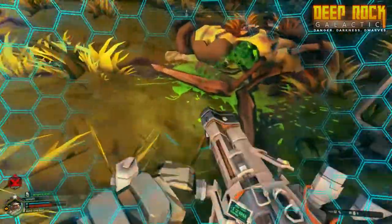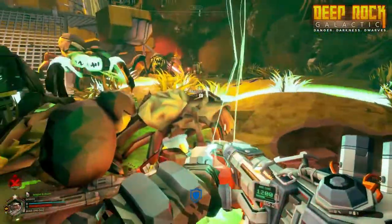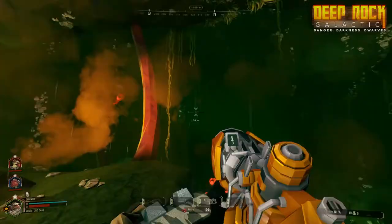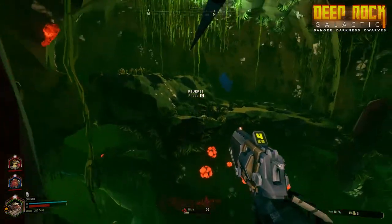Among his equipment, you'll also find a deployable shield generator capable of shielding the entire team for a limited time, as well as the ever-handy zipline gun that lets him put up ziplines across the deep chasms you'll come across.